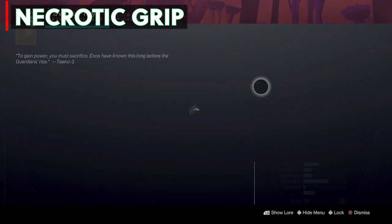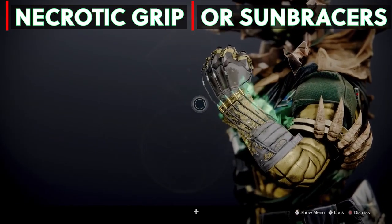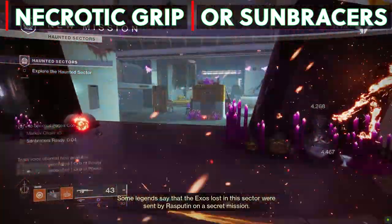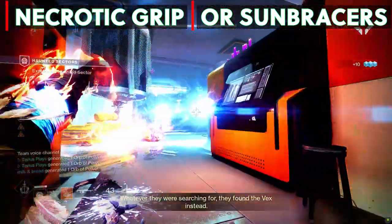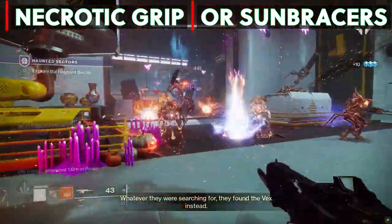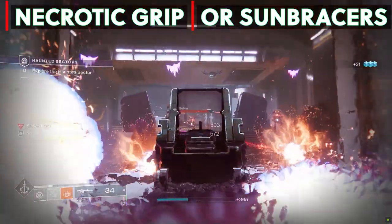You can do this same exact build with Sunbracers instead, which will allow you to throw up to 5 solar grenades immediately after getting a kill with Celestial Fire. I have a video about it on my channel if you'd like to check that out, but you can follow this exact build and swap the Necrotic Grip for Sunbracers if you want to try the multiple grenade build instead.